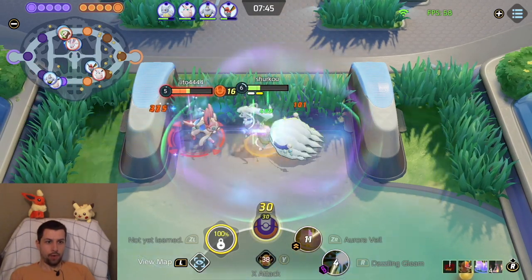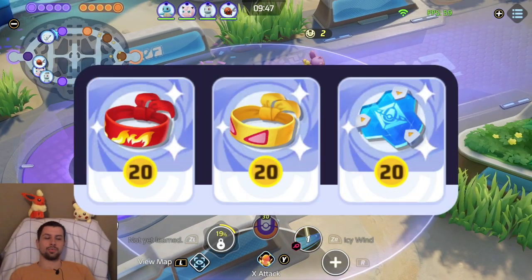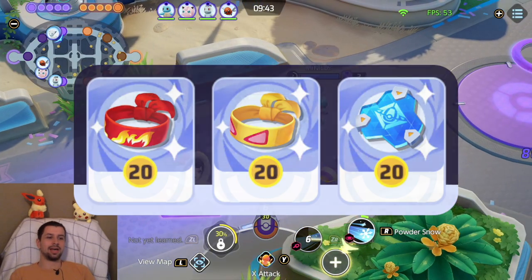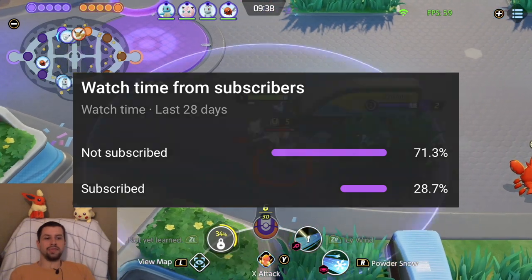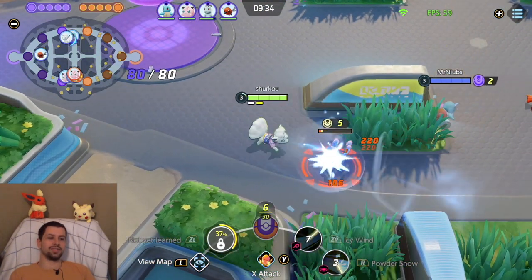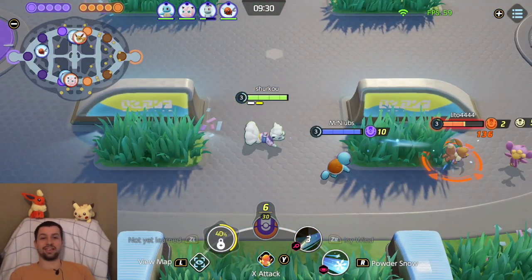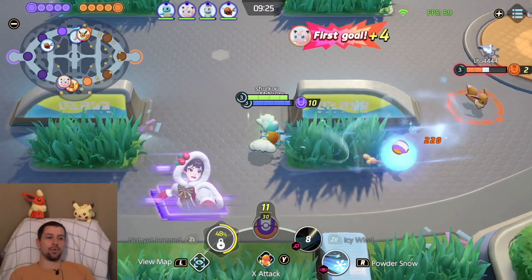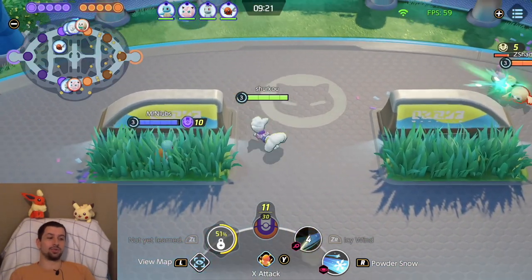Now we pop the Aurora Veil and we go crazy with the X-Attack. Alright guys, we're playing some Ninetales. It has been quite some time since I actually played this on this channel, mainly because nothing really too exciting happened to it. But now, finally, it is Ninetales' time to shine again. Because they buffed X-Attack — more attack speed. Now imagine how crazy that is with the Aurora Veil. That is pretty nuts. This should be a lot of fun.